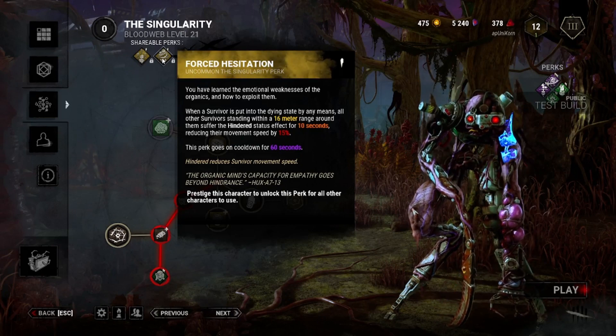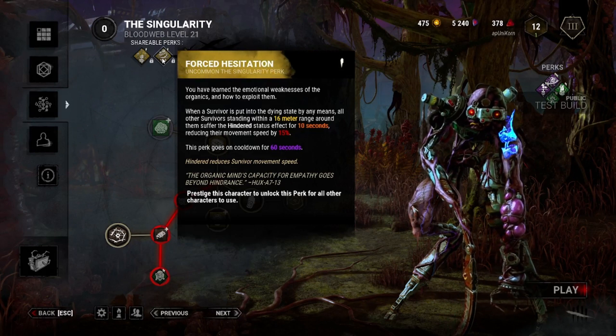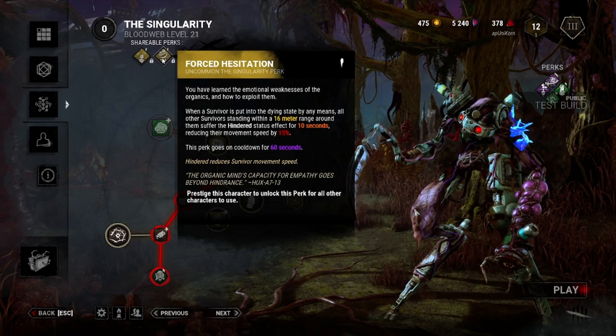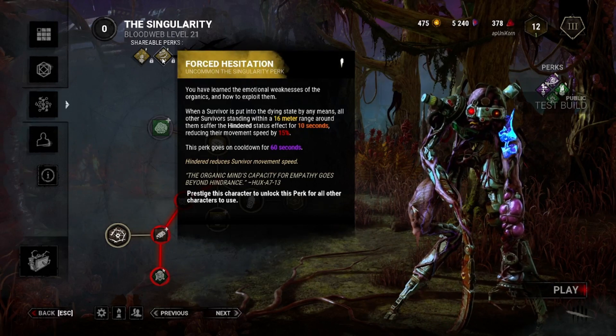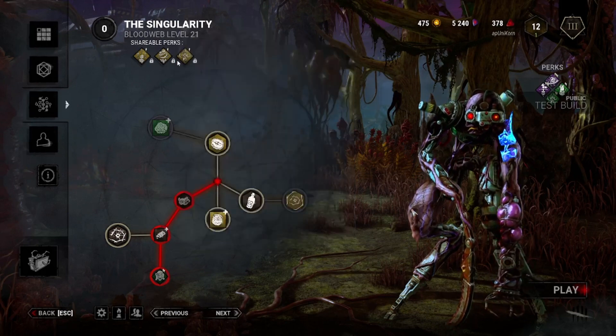I don't have a whole lot of moments where I'm chasing a survivor and knock them into a dying state with multiple survivors right there. A lot of the time when I chase survivors, they get secluded on their own. I've played with groups where they split off, and once I pick the survivor up they start body blocking with all three of them. Maybe this will help a little bit, but I don't see it being great for me personally.